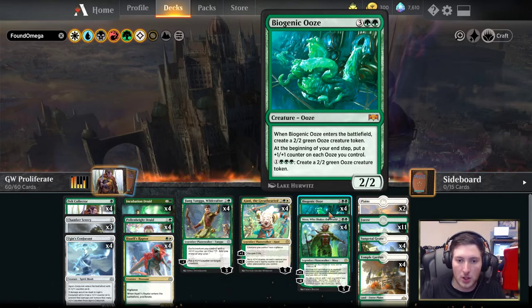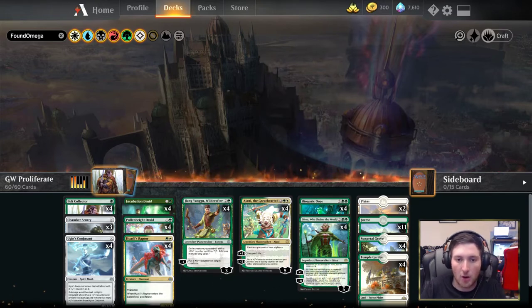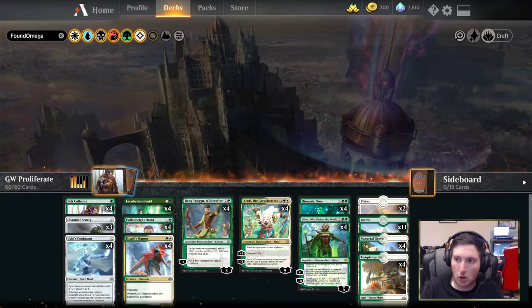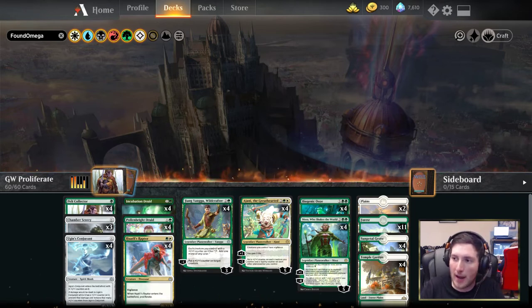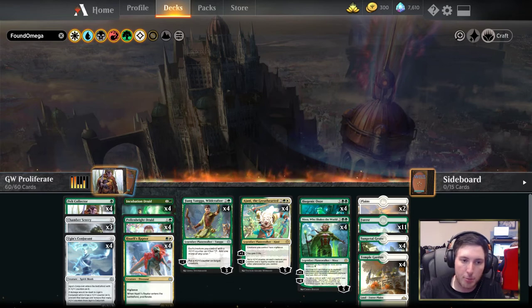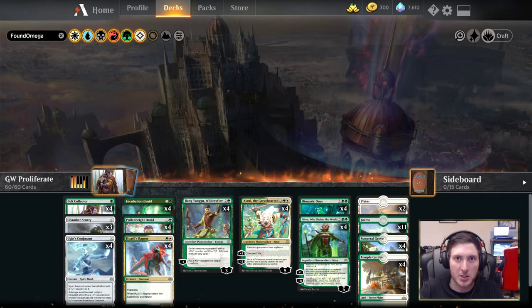The mana base is pretty straightforward: two Plains and 11 Forests for 13 basic lands, 23 mana in all, with four Sun Petal Grove and four Temple Garden rounding out the mana base. Skewing more heavily towards green than white — this is for the double green in the casting cost of our spells, and the fact that white is really just being played for Huatli's Raptor and its proliferate, and Ajani the Great-Hearted. The deck looks interesting, definitely set up to abuse the mechanics of this particular format, so we're going to take it into some games now.